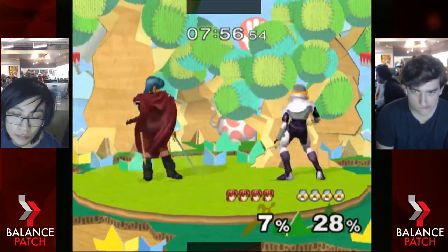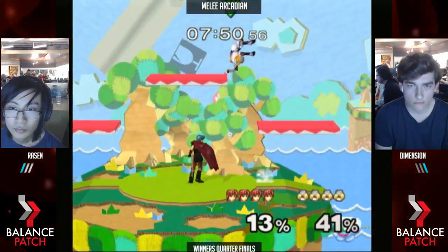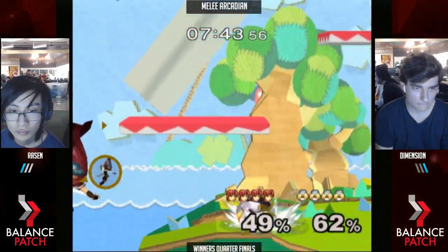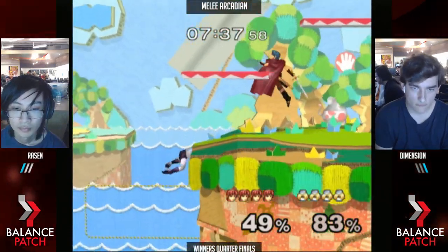Taking the Yoshi as the obvious counter pick. Throwing out jabs — I wonder what that's for, maybe just swatting away the needles on the incoming. Not a great get-up attack, but it's okay. That was a nice conversion, got his percent. Couldn't get anything from having him in the corner.